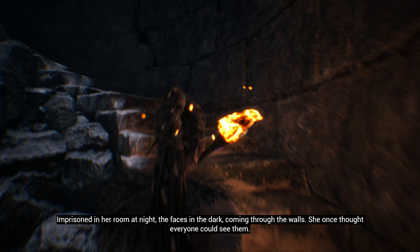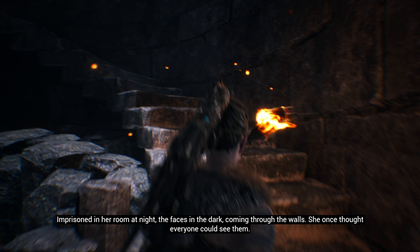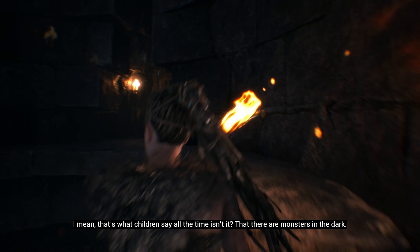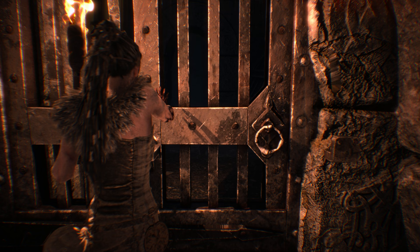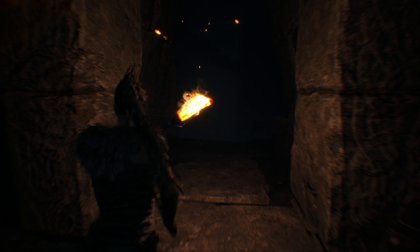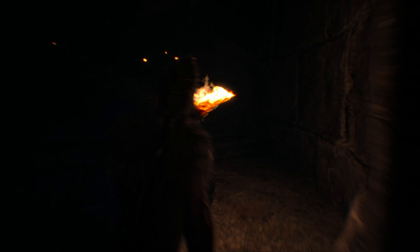Now head back to where you picked up the torch and head up the stairs. Open the door and go straight into the next staircase. Now go up and follow the path to the bottom level.